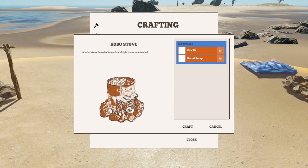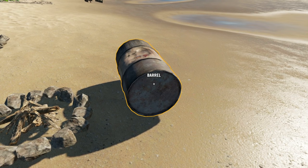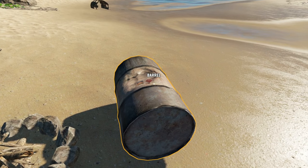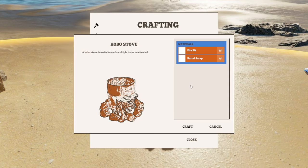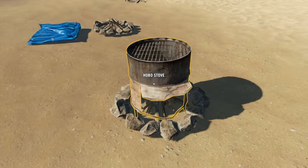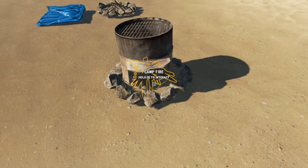Next up is the hobo stove. The advantage of the hobo stove is that you can cook multiple items unattended — get your fire going, drop your pieces of meat and fish on the top, and it'll cook up for you. All you need is a barrel scrap. You won't find a barrel scrap just sitting out in the wild, but when you look at abandoned and sunken ships you'll occasionally find barrels underneath.